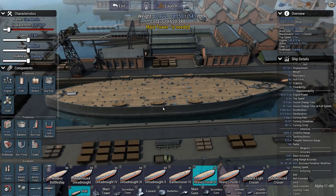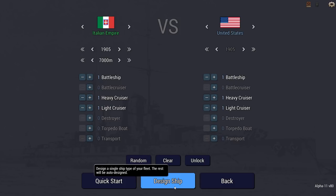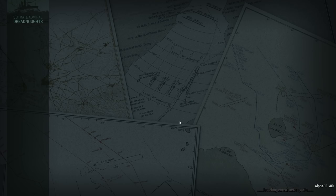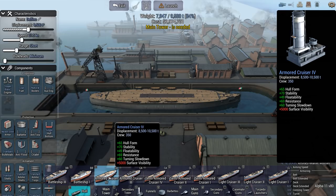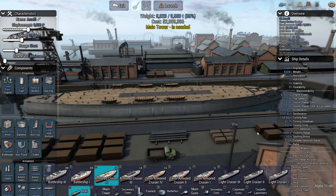We also have an armored cruiser variant displacing 8,000 to 10,500 tons, available after 1903 for Italy and China. So there's a new armored cruiser hull — that must be the Armored Cruiser 4. These things still have a lot of superstructure, while others are perfectly flat.